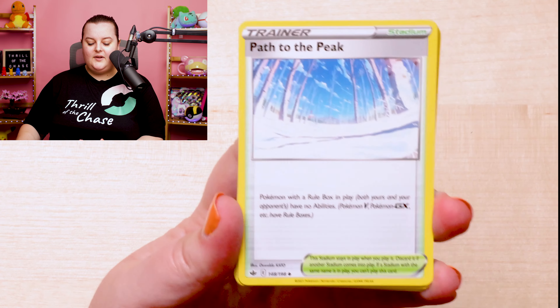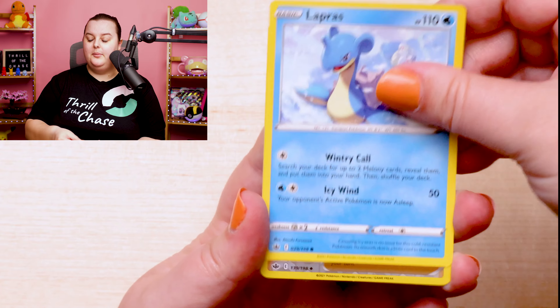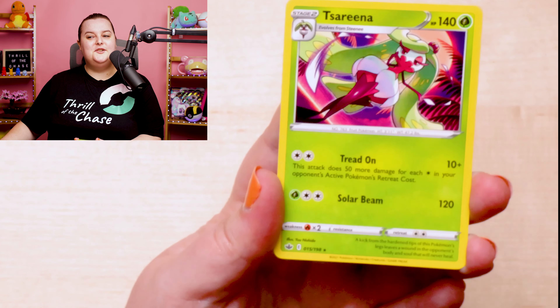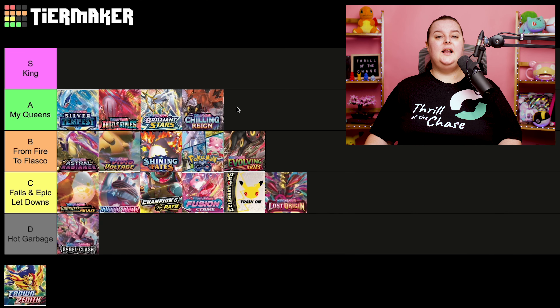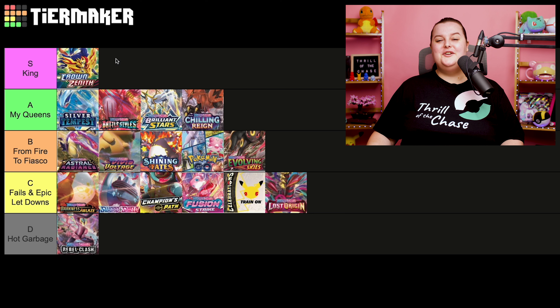The king, the S-class of the Sword and Shield era — I'm sure all of you have guessed it — is Crown Zenith. Of course, it is a mastery of sets. It will forever be known as the king of the Sword and Shield era, released on January 20th, 2023, with 230 stunning cards. My favorite being the beautiful Lumination V with a special note to the Galarian Gallery Ditto. I absolutely think this set is a mastery of Pokemon's illustrations — it's perfection and absolute beauty.